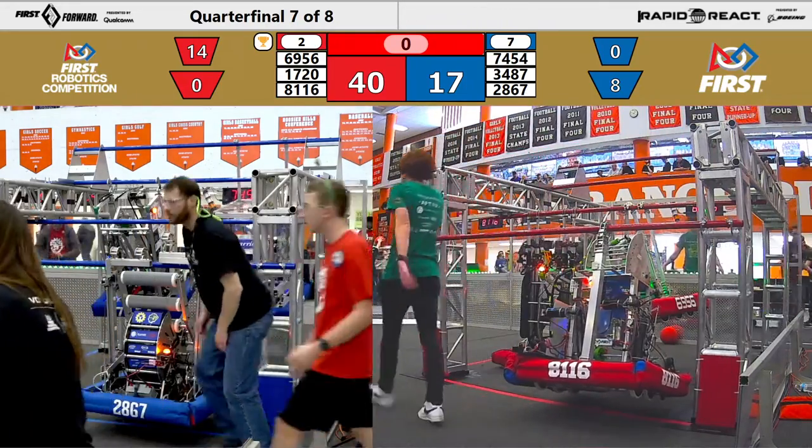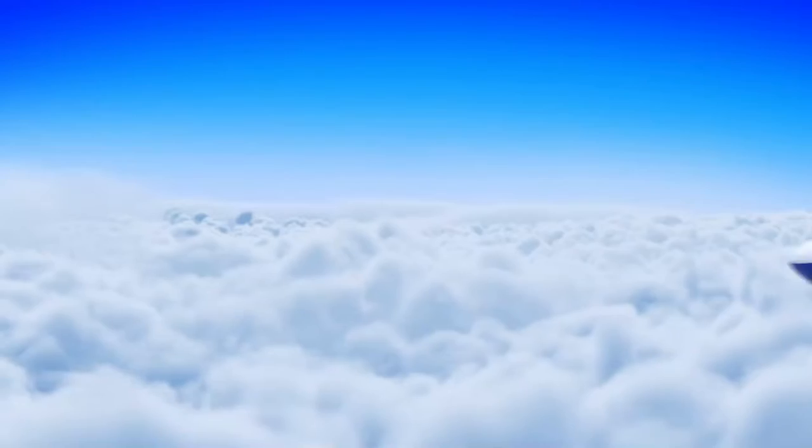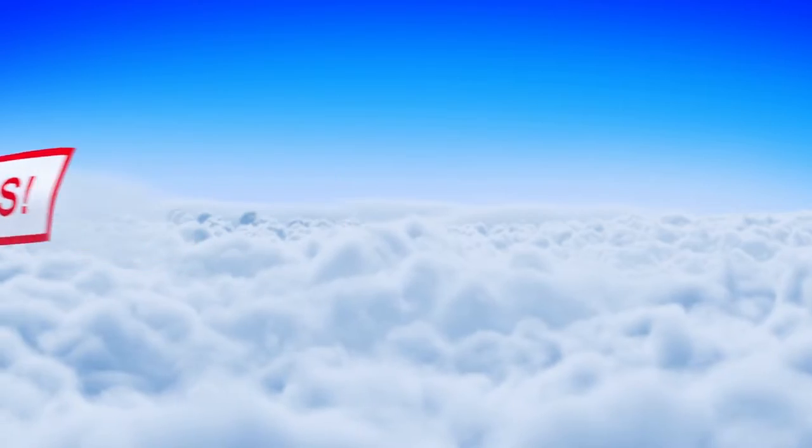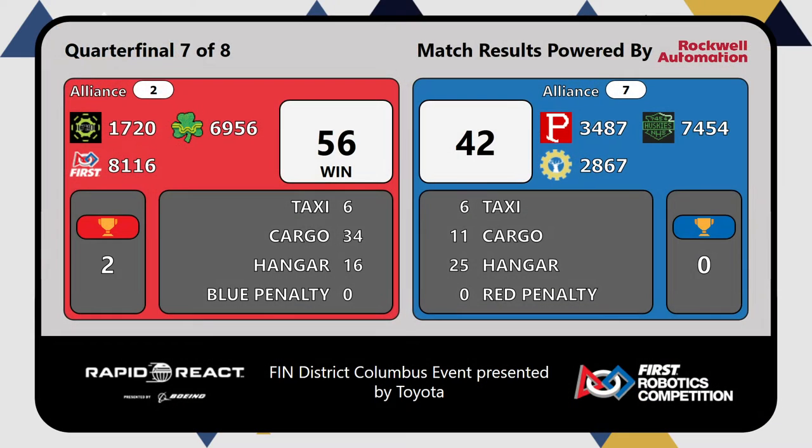And your score is for quarterfinals number seven. The winners — the Red Alliance! Red Alliance winning 56 to 14. Can we get a round of applause for the Blue Alliance, composed of 34-87, 74-54, and 28-67, for an amazing quarterfinals matches 3 and 7.